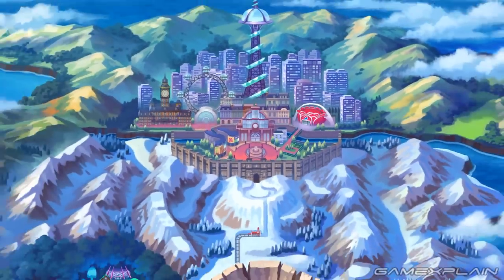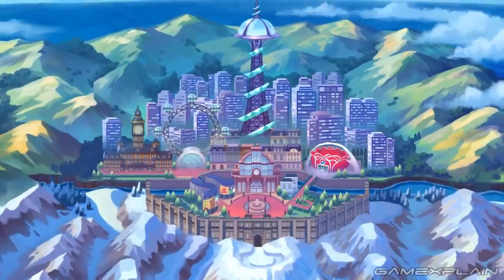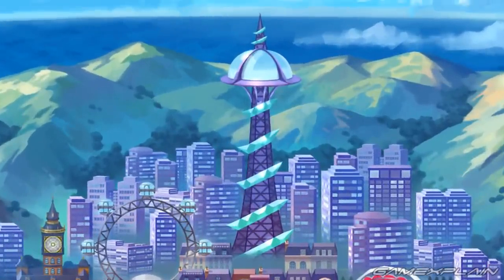Now, while there are mountains all around this final city, we don't think they can actually be visited. But this does beg the question of where Victory Road, the Elite Four, and the Champion might be located. And we think it's possible that the Crystal Tower is Victory Road, with man-made hurdles to overcome until reaching the Dome where the Elite Four await.